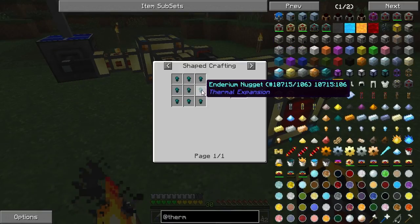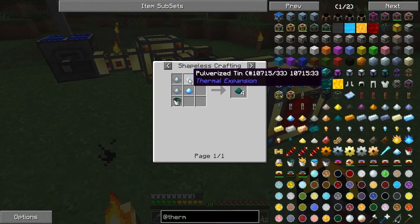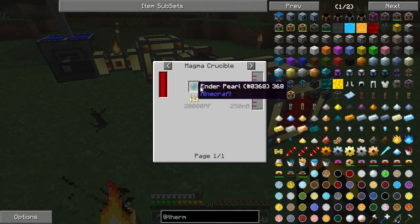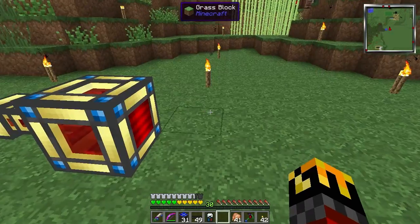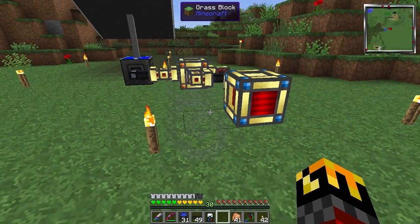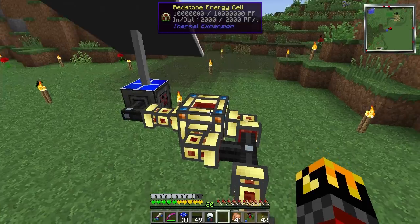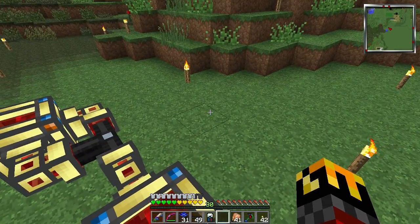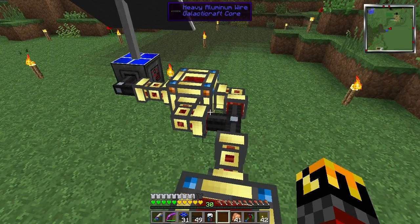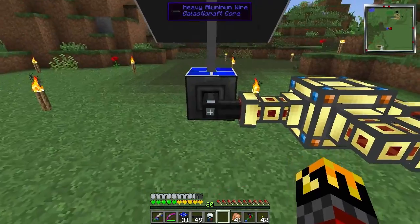I can't make the resonant energy cells because I also need the enderum blend, which requires tin, shiny metal — which I don't have — and an assload of enderpearls. That would take another day to gather. In case you're curious, you can leave this system running, log out and unload the chunks, log back in, and the system will still be outputting the same exact amount of power. But once you do it, don't fiddle with it, because it gets goofy.